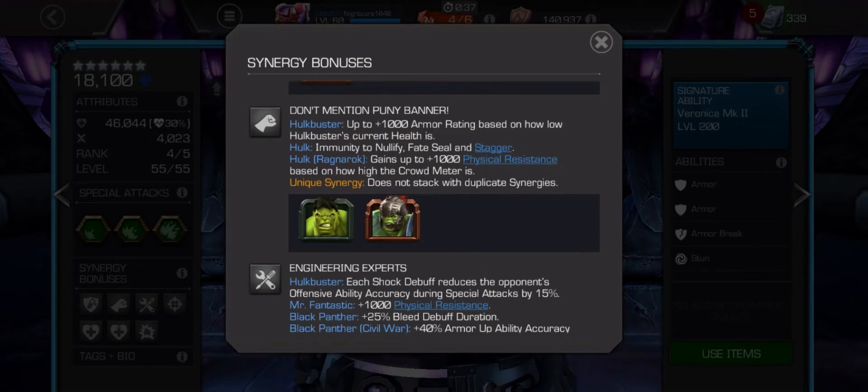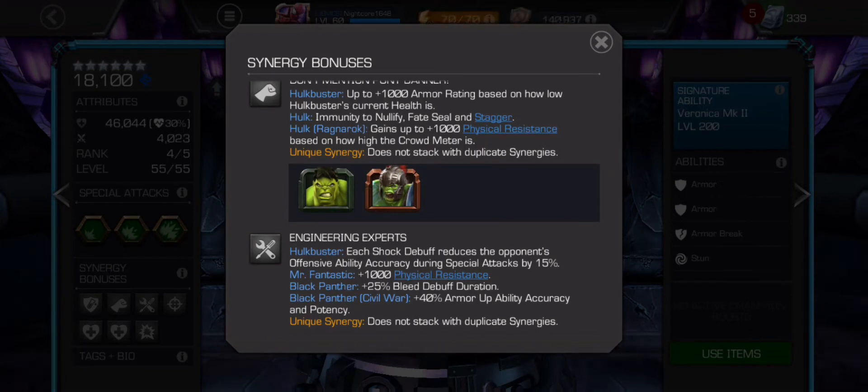With Hulk or Hulk Ragnarok: Hulkbuster gains up to 1,000 armor rating based on how low his health currently is — nice when you've activated your awakened ability but gotten knocked back down. Hulk also gains immunity to Nullify, Fate Seal, and Stagger from this synergy. Hulk Ragnarok gains 1,000 physical resistance based on how high the crowd meter is — not as good. And each shock debuff reduces the opponent's offensive ability accuracy during special attacks by 15%.